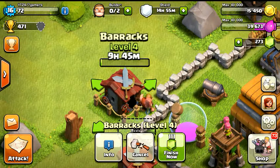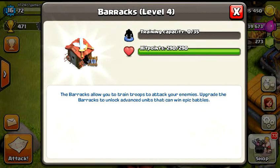It's on its way from level 4 to level 5. Take a look at the info here. At level 4 you can see the capacity of 35, hit points at 290. The capacity only increases by 5, and this thing costs 10,000 elixir, which is nothing.